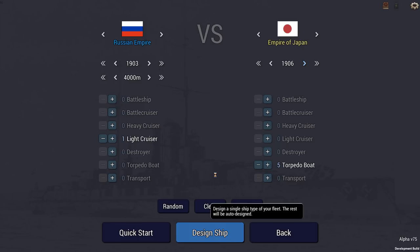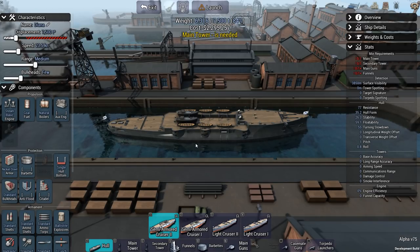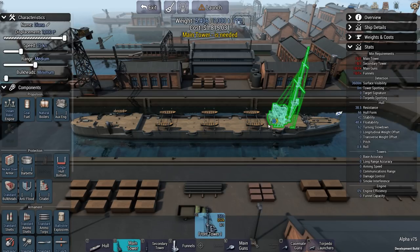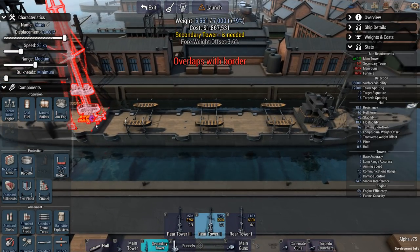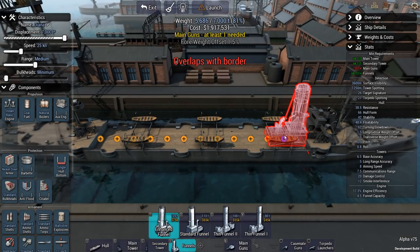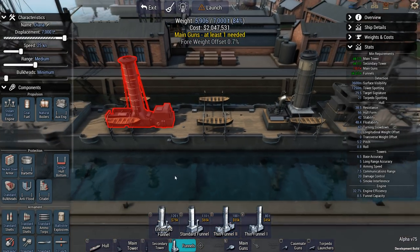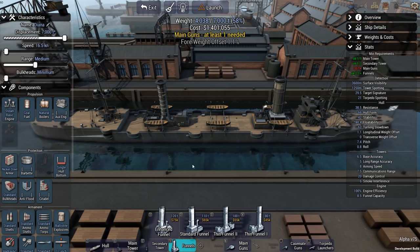Let's get to designing. A light cruiser with a maximum displacement of 7,200 tons — 7,000 tons, that'll do. Set up a main tower. Three different funnels available, but the scenario called for two different funnels. Supposedly rather slow — the slowest I can do is about 16 knots, which I think for a repair ship is actually fairly accurate.